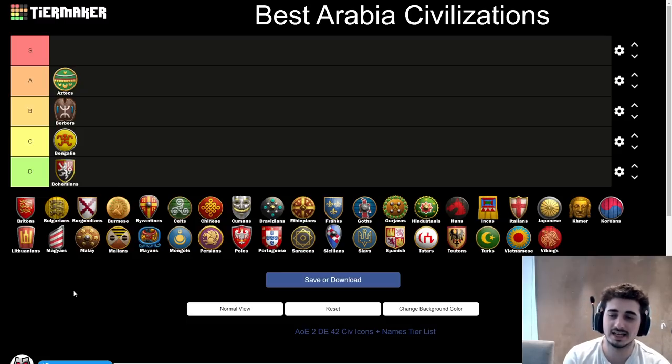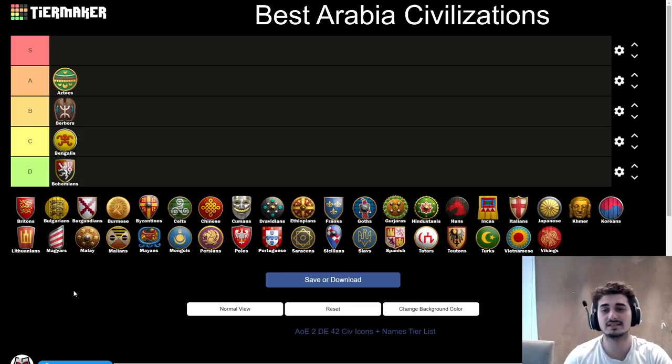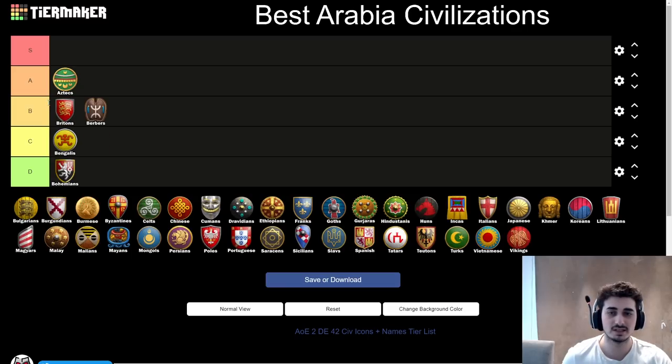Next up, the Britons. It's hard to place them because if you get to play your game, they're very strong with the Archer line. But besides the Archer line in the early game, they don't have great other options. They could Scout Rush because of the sheep bonus, but they really want to get the 3 TC expo play going. The late game is more fleshed out — you get Light Cav or Cavalier with full Blacksmith upgrades and some nice infantry. But they're probably just a B tier civ, definitely above Berbers for the higher potential, but with clear weaknesses and some bad matchups.